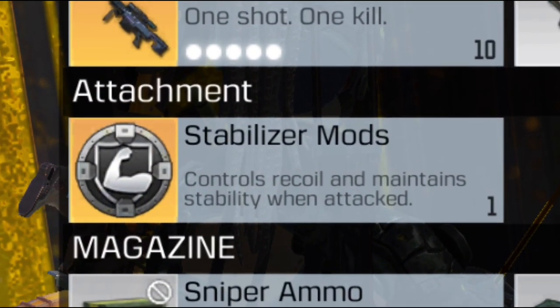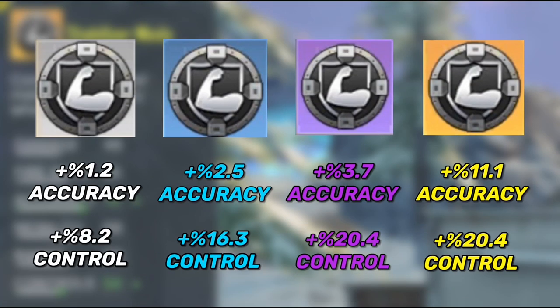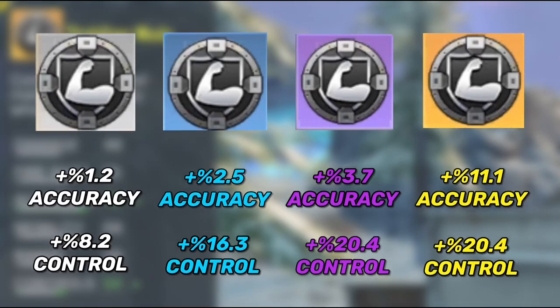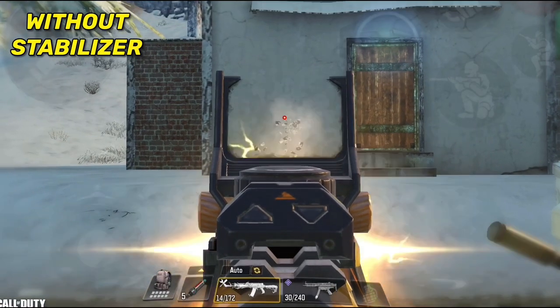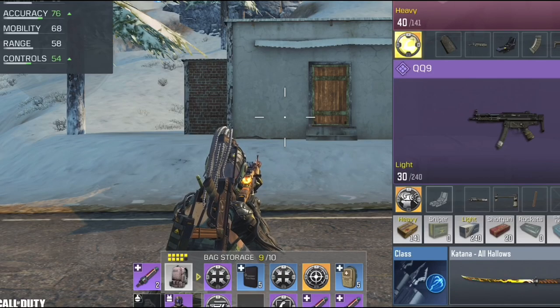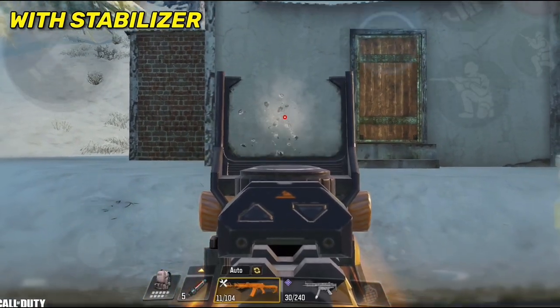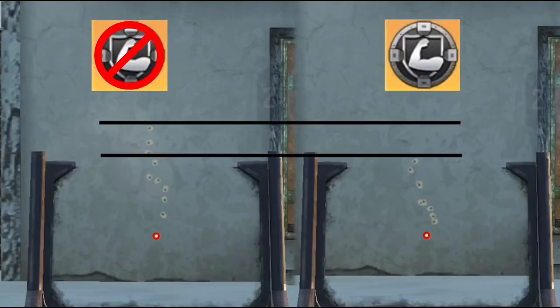In number 2 we have the stabilizer mod. What makes it special is that it increases both the control and the accuracy of your gun. This mod comes in 4 versions. To show how it works, here is the recoil pattern of my AK-47 without the stabilizer mod, and now with the golden stabilizer mod equipped. Placing them side by side shows a huge difference — mainly in the vertical recoil — making it extremely easy to control your gun.